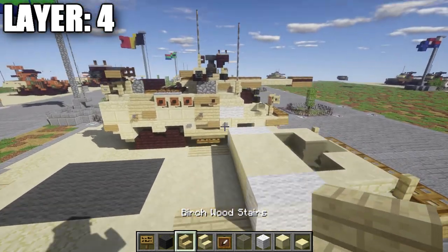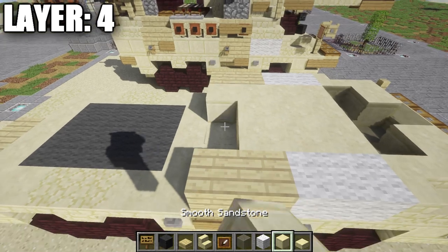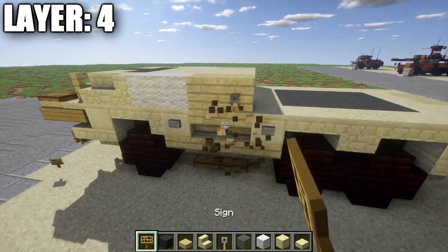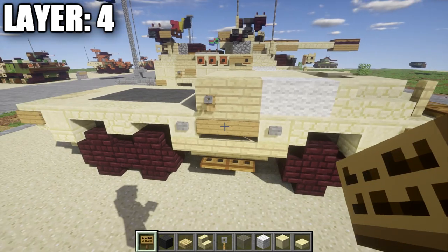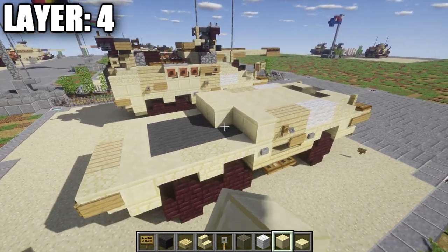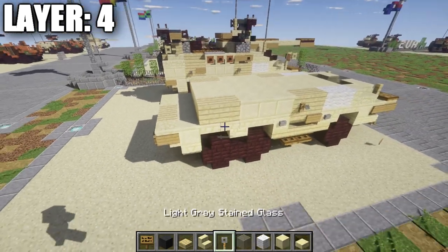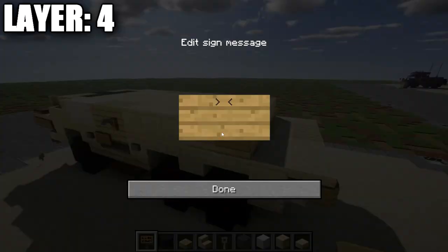Grab white wool and place one and two white wool blocks going back on the sides, followed by two rows of three smooth sandstone in between the white wool blocks. For the side sections, place two birchwood planks going back with a row of three smooth sandstone in between them. On the second plank back, place trip wire hooks on both sides. Also place a sign on the first birchwood upside down stair on both sides as a quick correction. After that, place three rows of five smooth sandstone across.